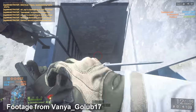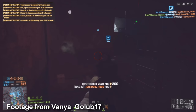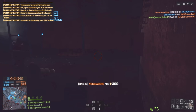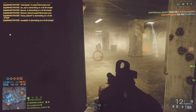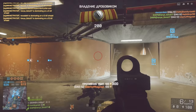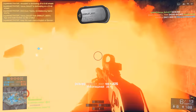The Battlefield 4 DAO-12 takes 1.18 seconds per shell, and as the name suggests, 12 shells means you're going to be reloading for just over 14 seconds. It's quite an interesting reload — not my favourite — but it's one of those shotguns that gets spammed on Locker, Metro, or Pearl Market. It can be very annoying to play against but quite fun to use, so I suggest you check it out if you haven't used it before.